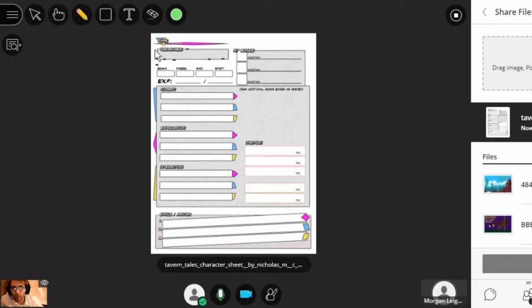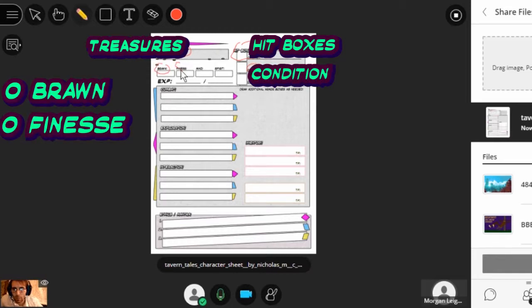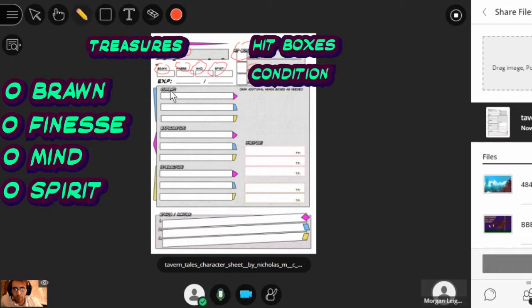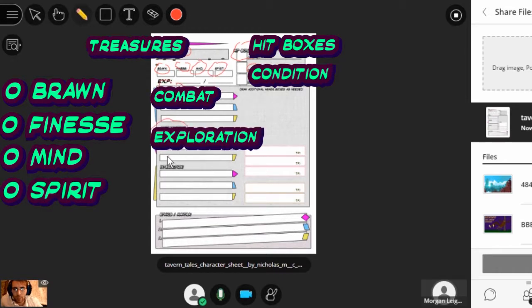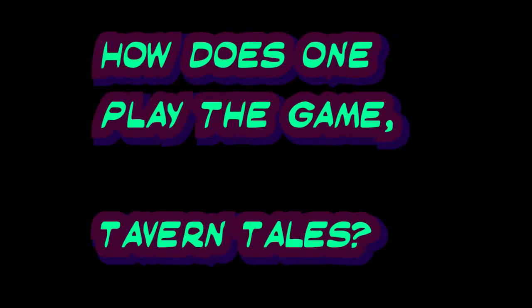The vocab words are: treasures, hitboxes, condition, brawn, finesse, mind, spirit, combat, exploration, and interaction — that's nine vocab words. I'll leave this here to come back to.